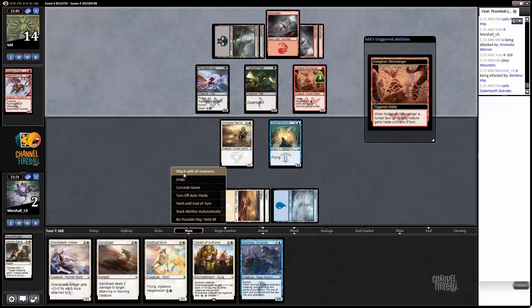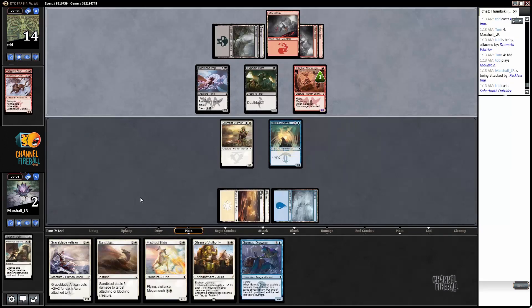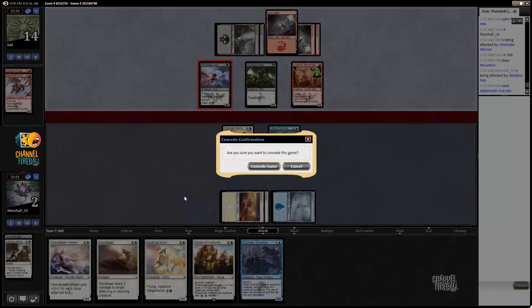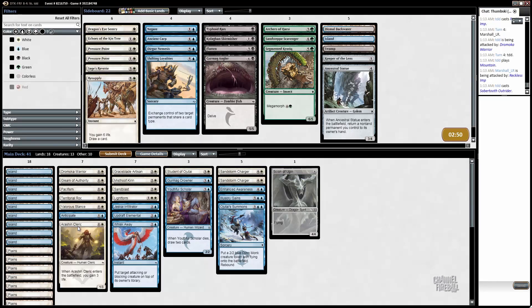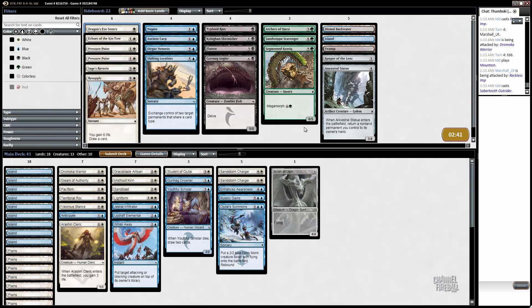Yeah, that has haste. All right, I thought we had a chance there for a second, but we do not. Well, we can certainly beat this deck — it's just that we have to run better with our draw steps. So let's bring in Erish and Cleric for a little bit of extra life gain.